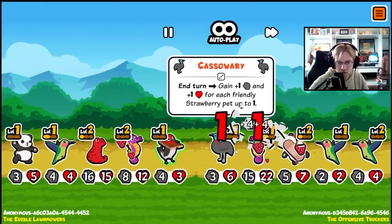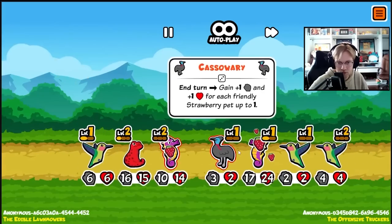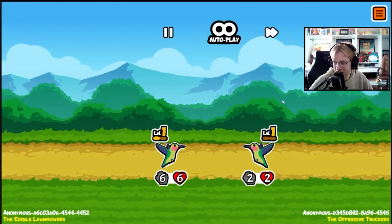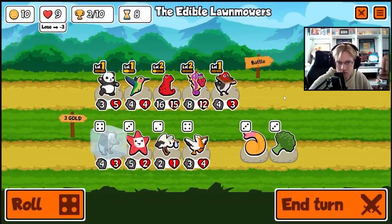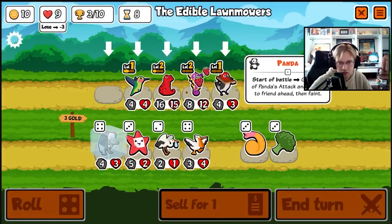I'll try vulture with the salamander. You are very strong, but I think we still draw. We actually win because of the seahorse. Not bad. Let's get rid of the panda, go ahead and buy a vulture.